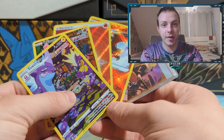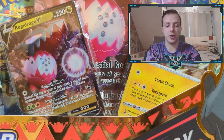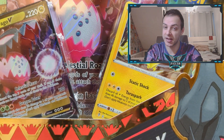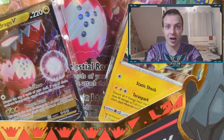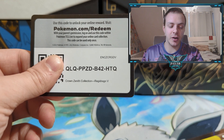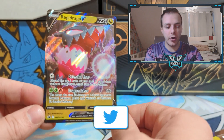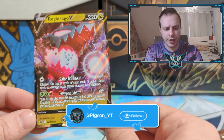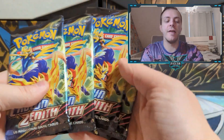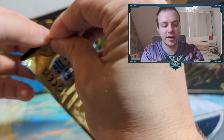Now let's see if Regidrago can beat it. Here is the Regidrago box — Regidrago V promo and the Regieleki Cosmofoil. It's going to be tough to beat the Regieleki box. There's the Regidrago promo code, the Regieleki Cosmofoil, the Regidrago firing his cannon with his weird Charizard dragon mouth thing, the Jumbo Regidrago, and then four packs to try and beat Regieleki. Let's go.